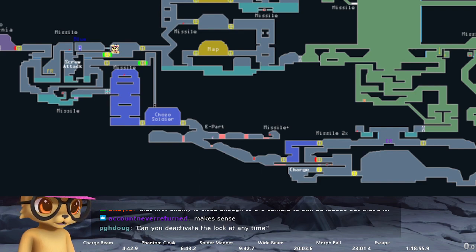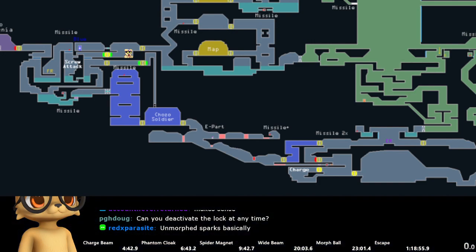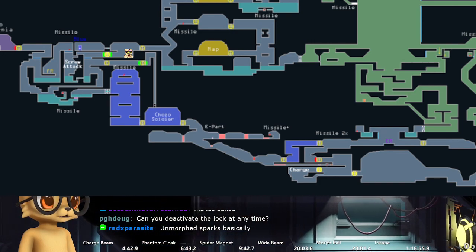Can you deactivate the lock at any time? You need to do a standing shine spark or an instant shine spark in the air — ball sparks don't deactivate it, but standing sparks and spinning sparks do. Which is exactly what we're about to do right now — this is the final step. Once you've gotten here, charge your shine spark and activate it. And now you're here — you made it.